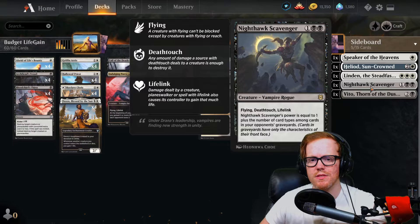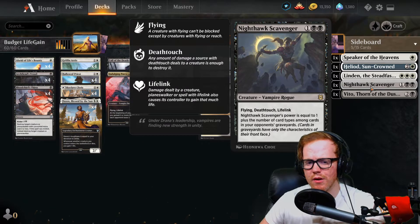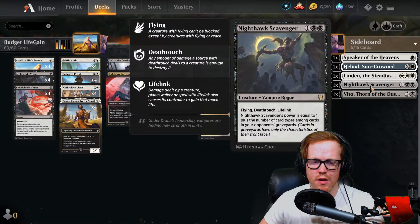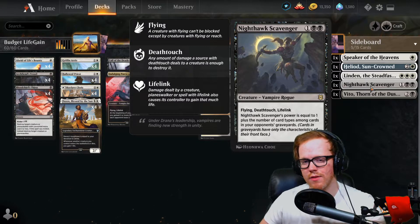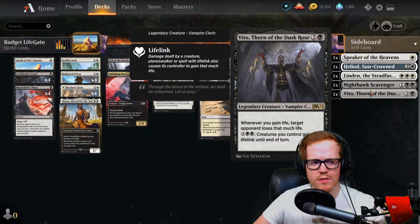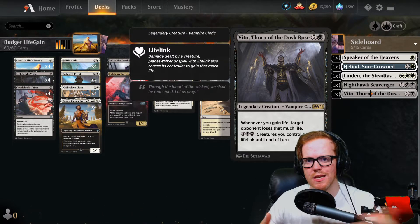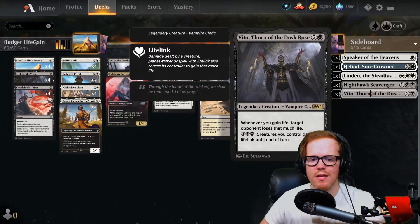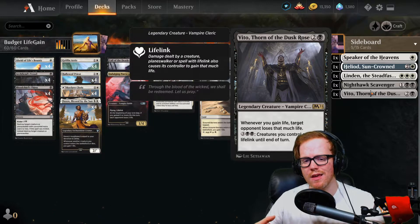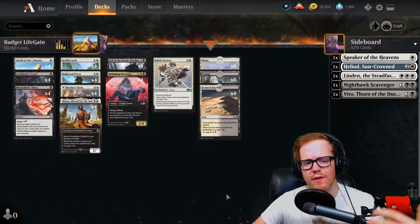Nighthawk Scavenger is a card I found quite interesting for this deck — it's automatically a one-three out of the gate with flying, deathtouch, and lifelink, and gets bigger depending on what types of cards your opponent has in their graveyard. Overall, the Veto is one of those cards you want four copies of because it makes the deck stronger — our opponent takes damage whenever we gain life. In the end we can tap five mana, swing in heavily, give everything lifelink, and they lose life for the amount we gained. It's a great finisher.